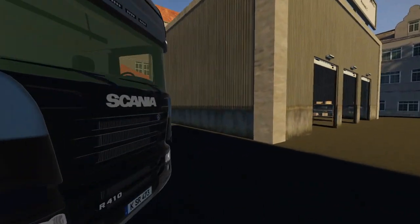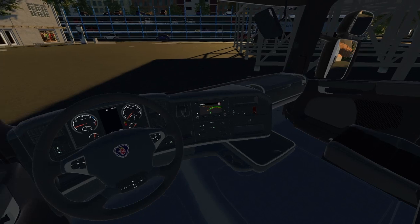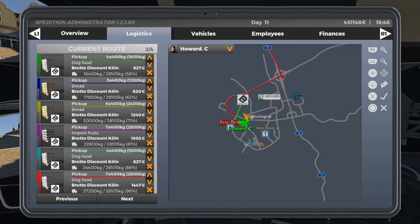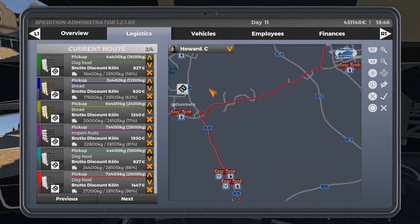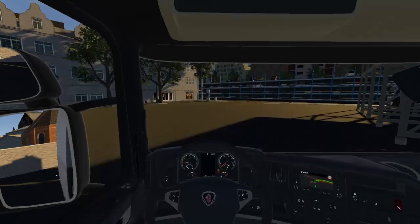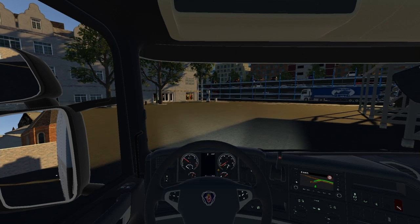It will be fine going forward, but not necessarily reversing. So I've programmed a route in the sat nav. First of all we're going to Brutto in Cologne and we're picking up 13,200 kilos of bread, 6,400 kilos of fruit, 6,400 kilos of empty pallets, and 6,000 kilos of dog food. And then we're taking it all the way to Dortmund to the logistics hub. Nice straightforward route. Right, let's get this show on the road - turn the lights on because it's getting dark, and away we go.